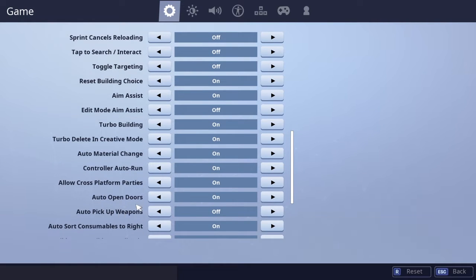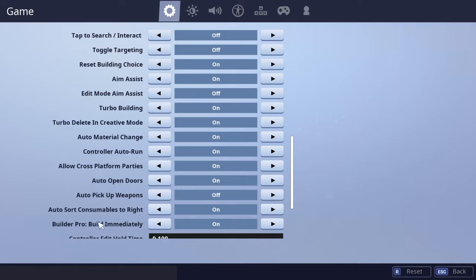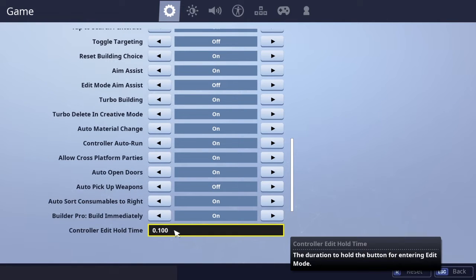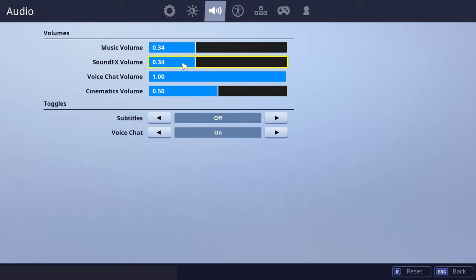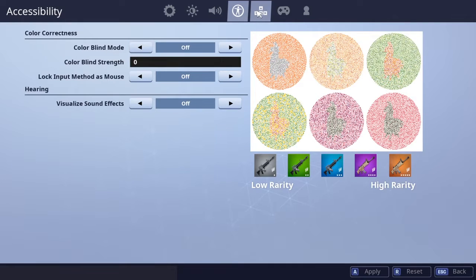Auto material change on, controller auto run on, allow cross platform parties on, auto open doors on, auto pick up weapons off, auto store consumables to right on, confirm immediately on, and controller edit time just put at 0.100. Brightness is 0.50 and music volume keep it at 34.